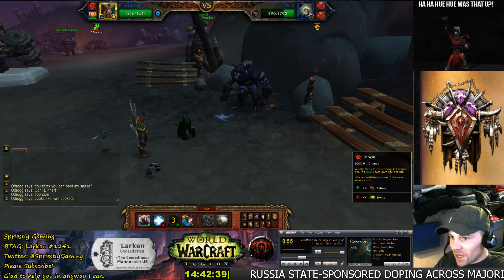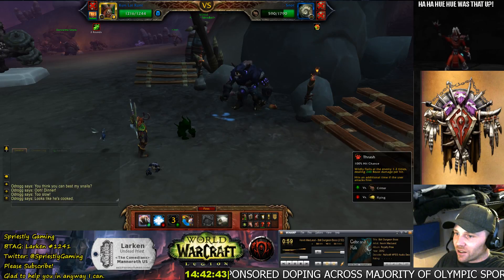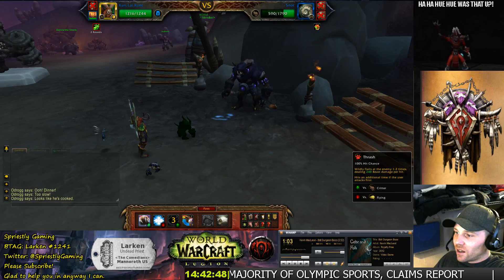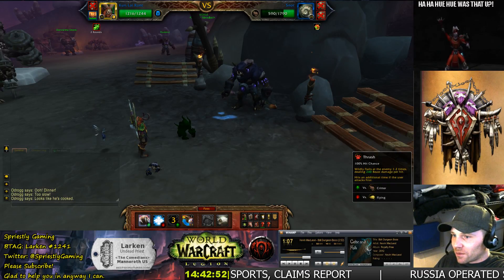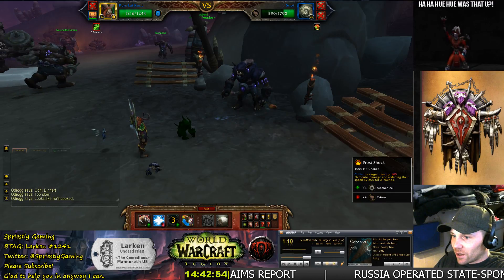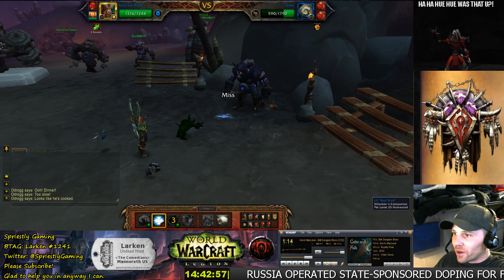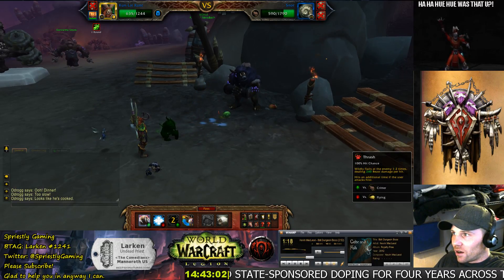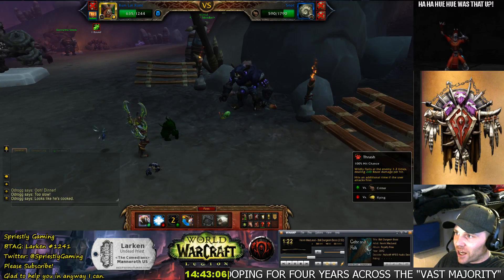At this point you can see I've got Thrash here — it's going to hit for around 480. Go ahead and set yourself up with a Frost Shock or any ability to just get through that Dodge, and now I have the momentum and I'll go ahead and Thrash.